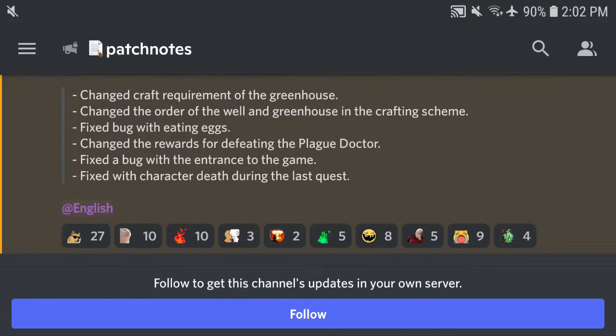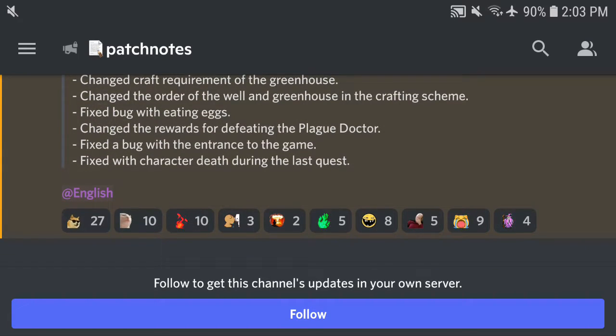Overall, I would say it's kinda eased now, just slightly. The materials got changed a little bit, but overall it's still similar — you still need glue or tape, bricks, cement, wood, nails, and the iron pipe. That's the first one about the greenhouse change. The second patch note is that they changed the order of the well and greenhouse in the crafting scheme, because you need the well to make the greenhouse, so they reordered that.